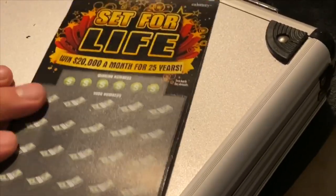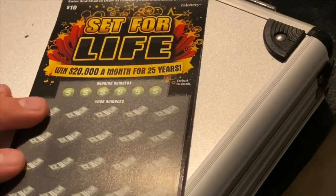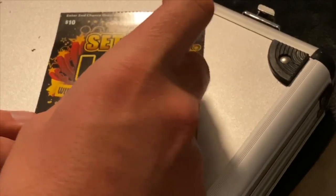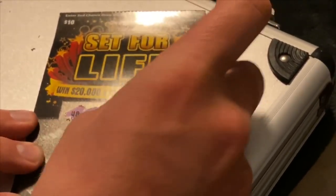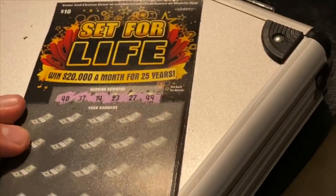All right, moving on. Now we're going to be Set for Life — let's see what we can do with these. Going for the winning numbers: we have 48, 37, 14, 23, 27, and 49.